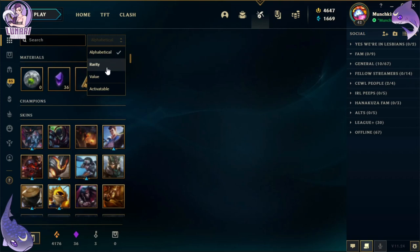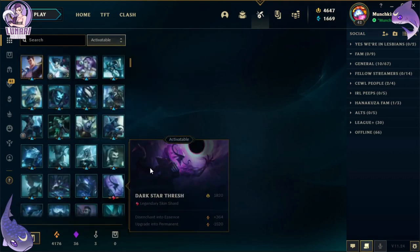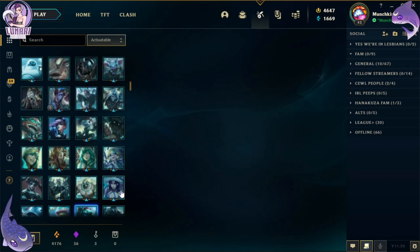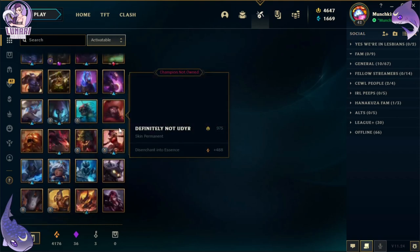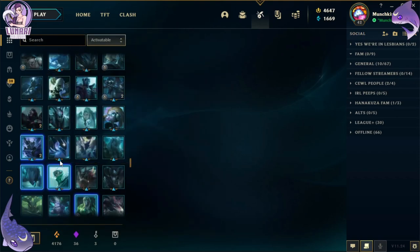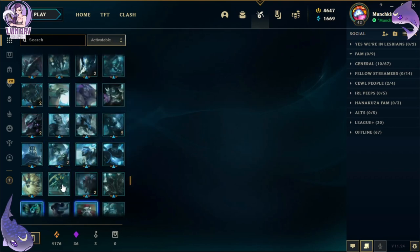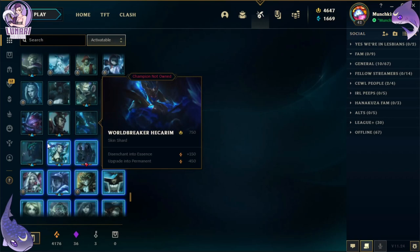Now let's see the activatable skins — look at all these beautiful skins! We're going to have to disenchant some stuff and reroll a bunch too. So many! It's definitely another big haul. If only I could transfer orange essence from my main account to this one.